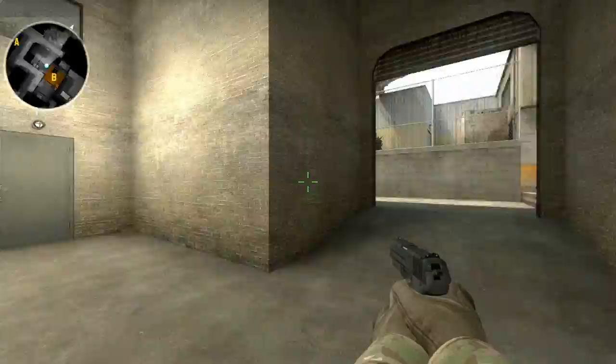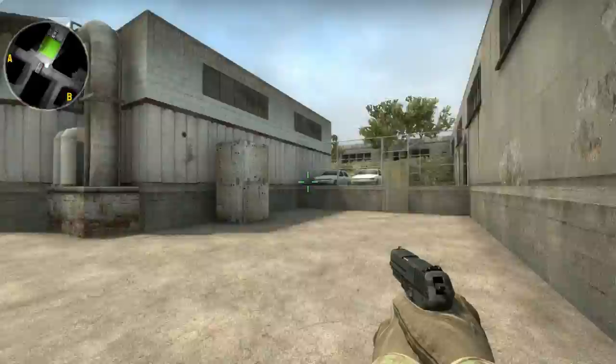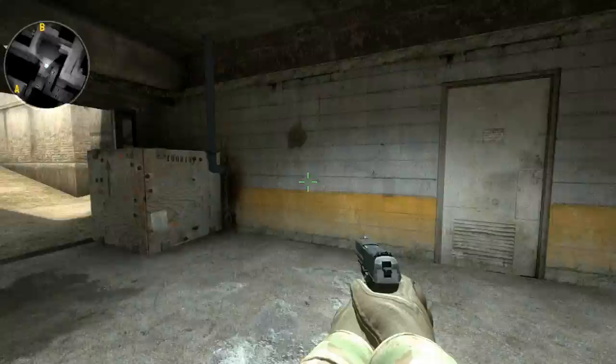Now making our way through the bomb site, this little corner over here is going to be Trash. To the right is going to be Short. Down here is Switch. To the right is going to be Fence. Back over this way is going to be the CT spawn area again. But instead of going down CT House, we're going to be going down the opposite side of Long. To the left is going to be Door, which innovatively leads to Switch again.